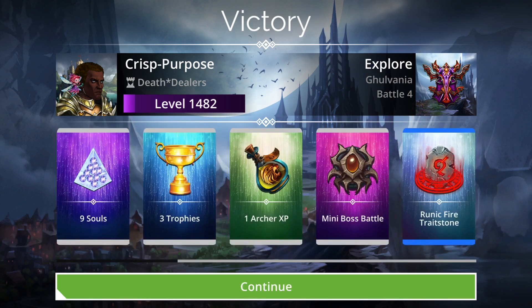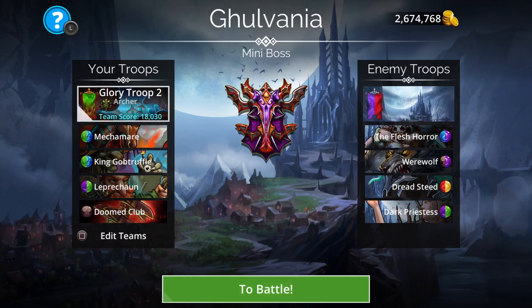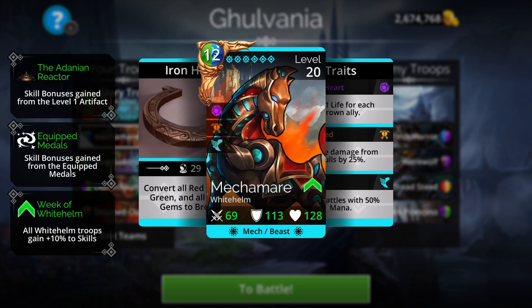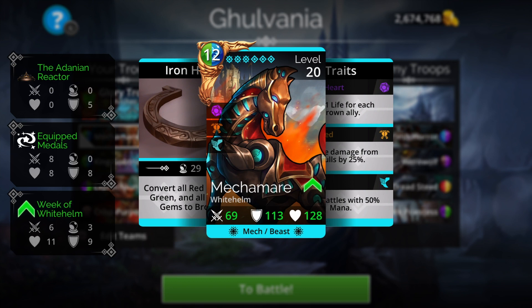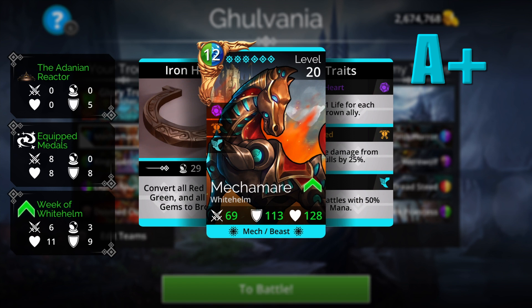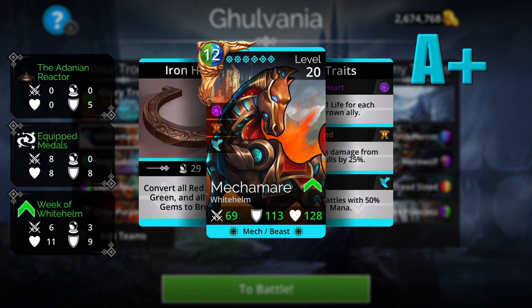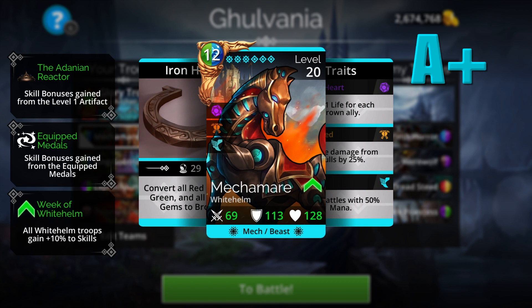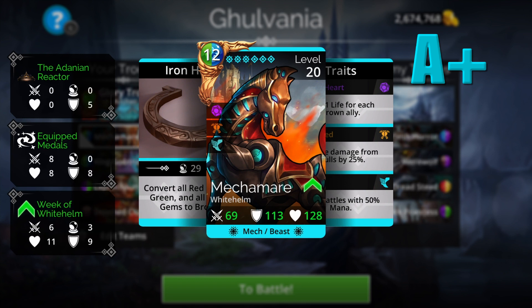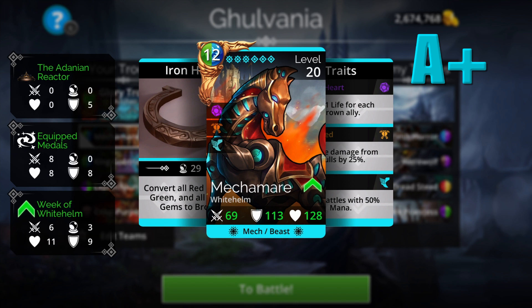The viability ranking on Mechamere is very high. Looking across all five categories - speed, immunities and skull damage reduction, spell usefulness, troop typing, and mana color - Mechamere is extremely viable. We're giving this troop an A+ viability ranking. I hope you guys found this video useful - if you liked it, leave a like, comment, share the video, and tell your guild about the channel. I'll catch you guys in the next one.